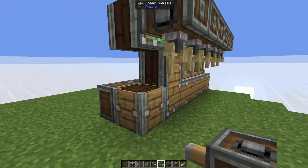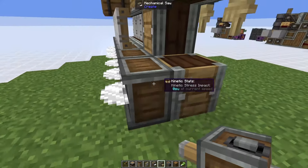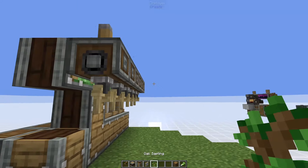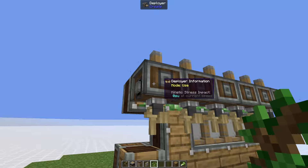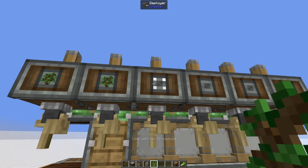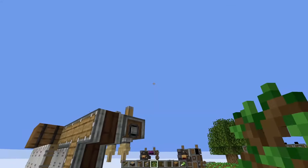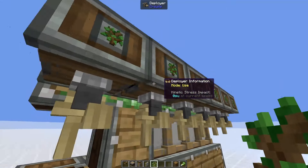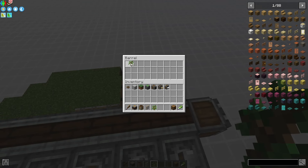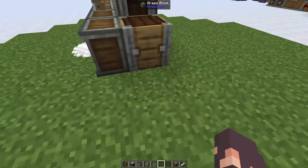On the bottom we're going to place mechanical saws in front of it, and then on the back we're going to glue the top bit and place deployers facing downwards. I would also recommend rotating it so that the filter is facing outwards, then build it across. We're going to put in eight sails — four on each side. On top of the sails on the far side we're going to place two barrels and glue them to the linear chassis.